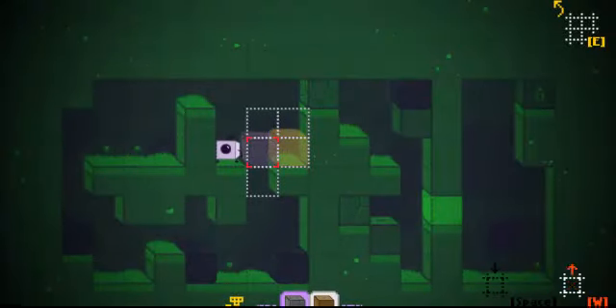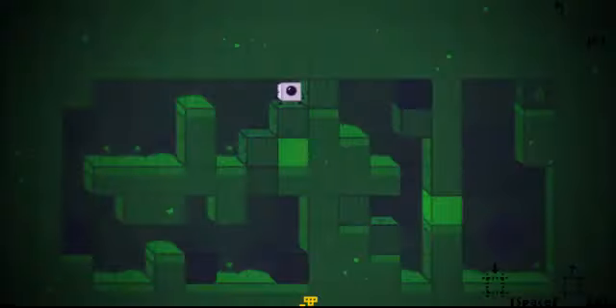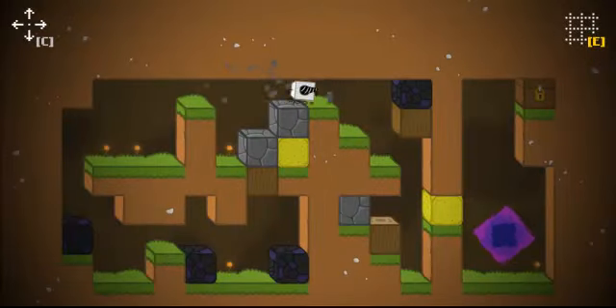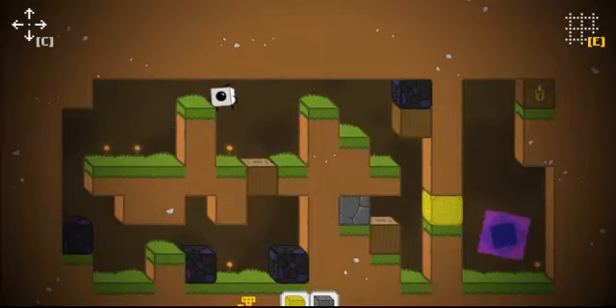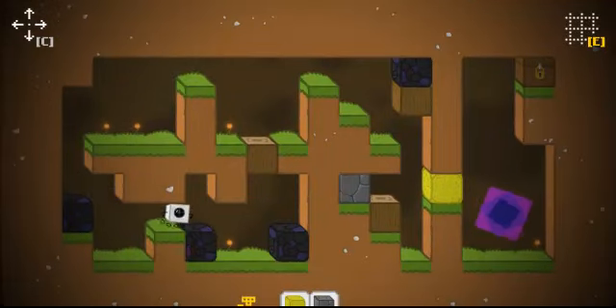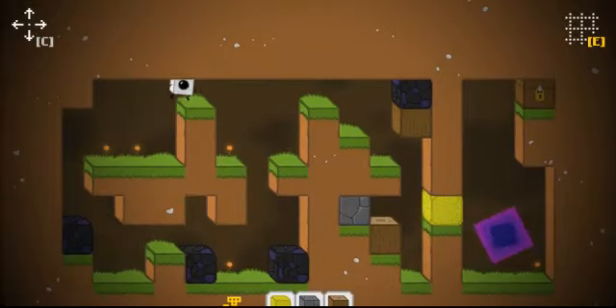I'm gonna rearrange these differently this time to make it a lot easier. I definitely want that one there — like that. Once I use this block, I can come back down here and get all of the blocks. I can come back down here, get this wooden block, and that'll severely help me. Because then I already have four blocks, and once I collect those other blocks, it'll be really easy to get past here — I can easily just jump that.